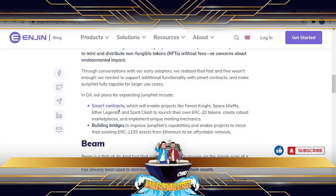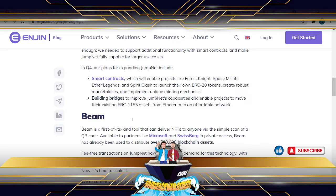Things like smart contracts being added to multiple games on the platform using their ERC-20 personal owned tokens, which will help including things like the marketplace within these games and the minting mechanics — creating new NFTs and applying them to the game. That's really cool. And building bridges to improve the JumpNet capability, very much around affordability and the reduction in fees.